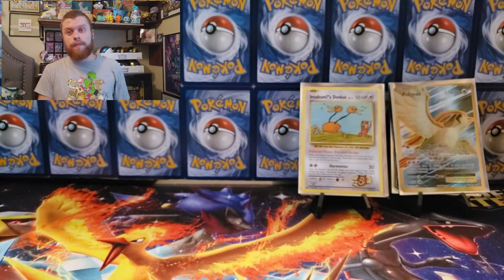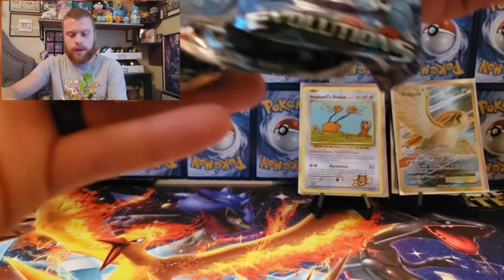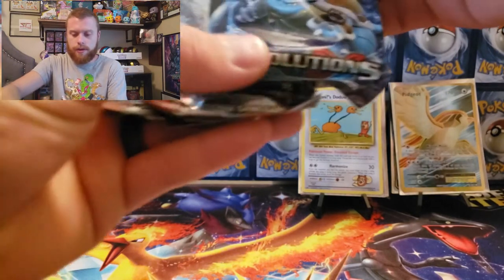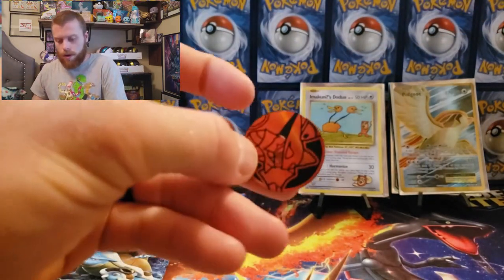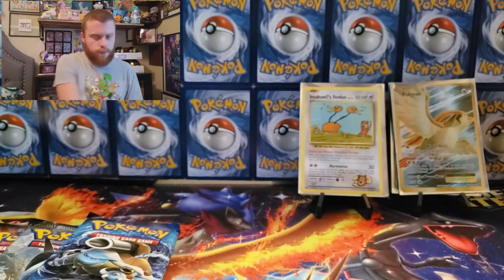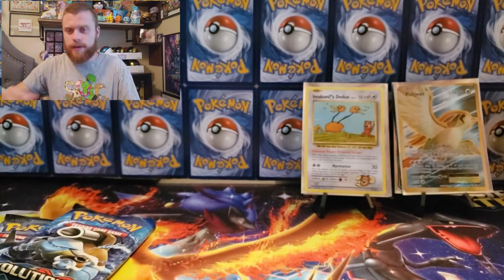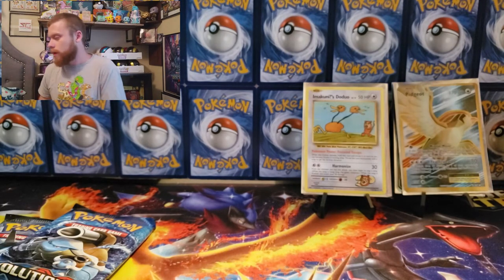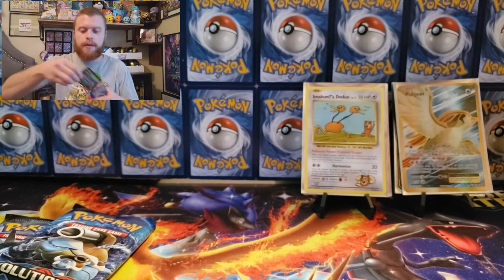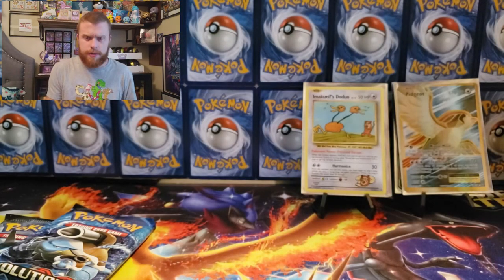Alright, last tin! Let's see — freaking Steam Siege again. Look at how it's crammed in there. Red coin — oh, how did I know? Let's do Steam Siege first. I hope we pull something out of Burning Shadows, but it seems like all the hitters from this box have been from Evolutions — which is fine, that's still hitters.